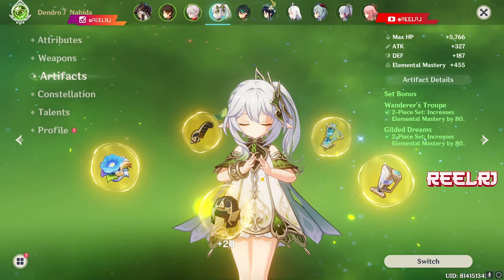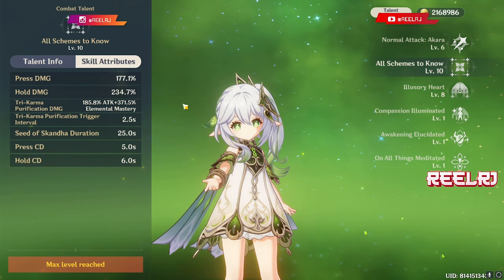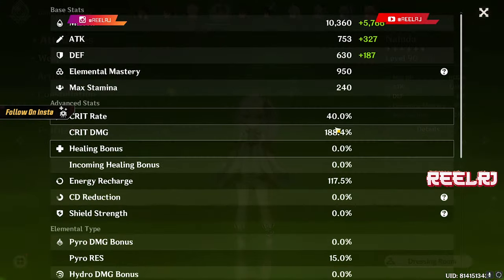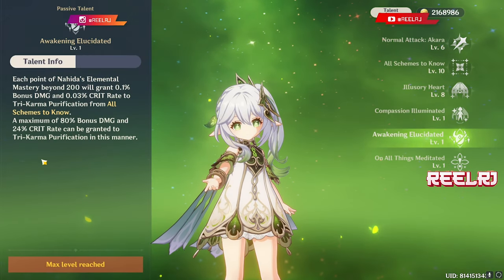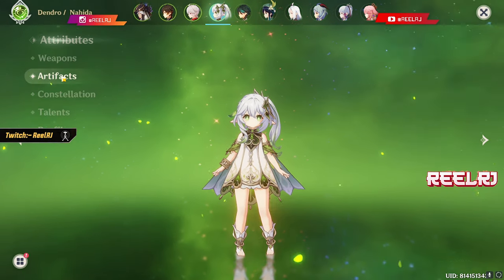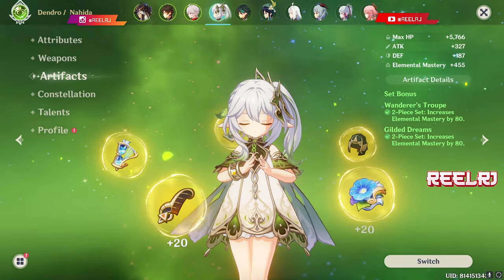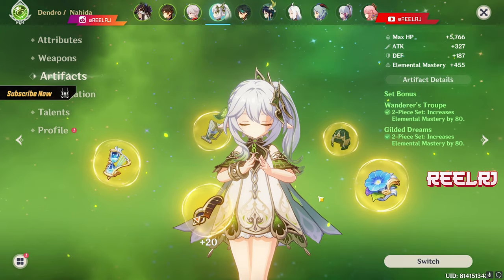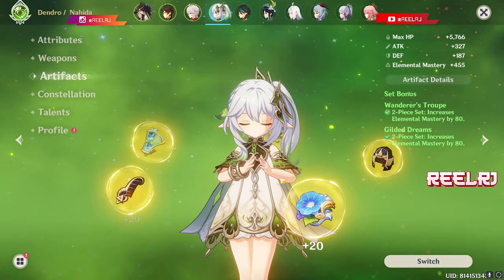If you're using Nahida as sub DPS or support, you only need about 40% crit rate on artifacts because Nahida gains an extra 24% crit rate from her passive when you have around 1000 elemental mastery. The key priority is loading tons of elemental mastery onto Nahida — a minimum of 800 elemental mastery is needed no matter what.